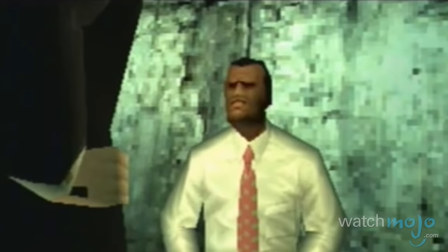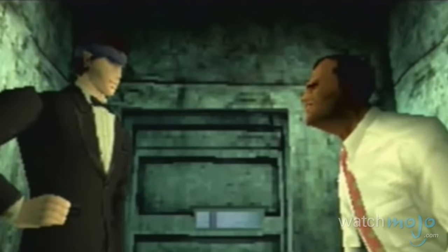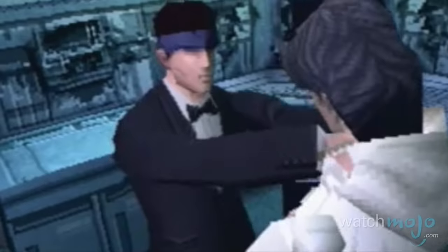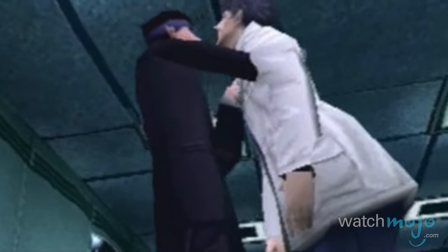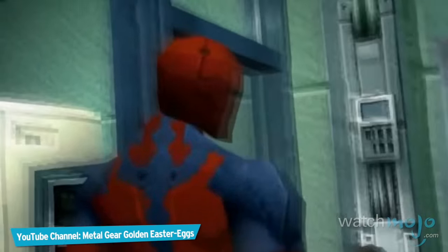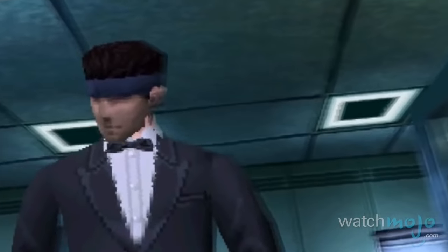However, if you beat the game twice and get both endings, you'll get to play as Snake doing his best 007 impression throughout the game. On top of that, Gray Fox will get a brand new red and black outfit, resulting in perhaps the closest thing we'll ever get to James Bond fighting Deadpool.